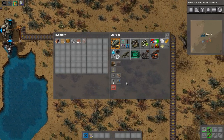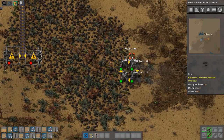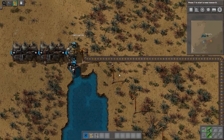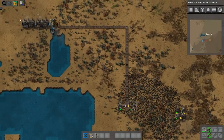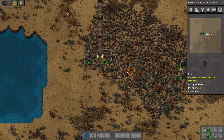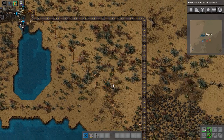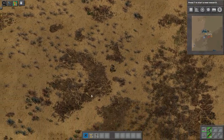This is the beginnings of our power setup. I'll have to put some coal over there in the boiler, and we have power. This is just to supply the power here, and soon we'll have electric mining for pretty much everything. I'll just add some more mining drills over there and it should be fine.